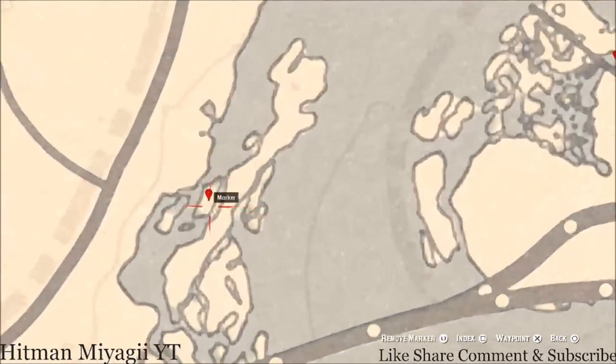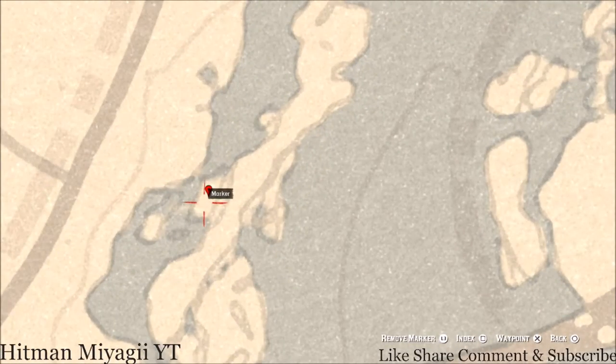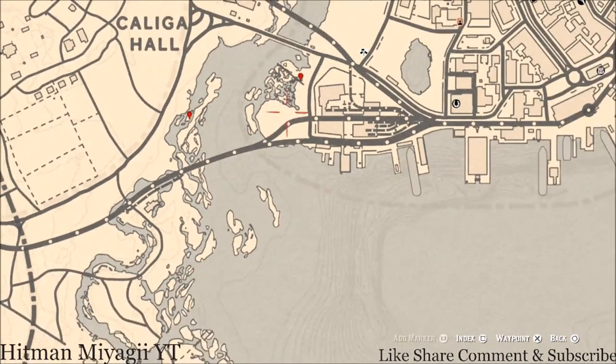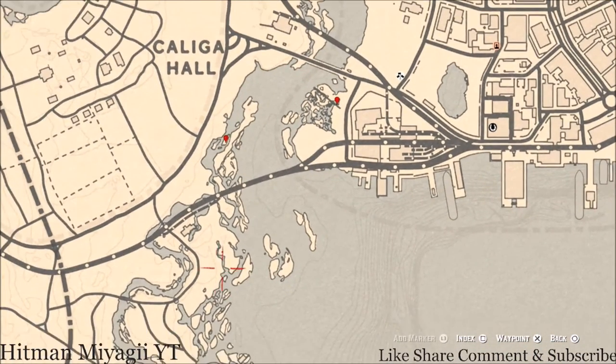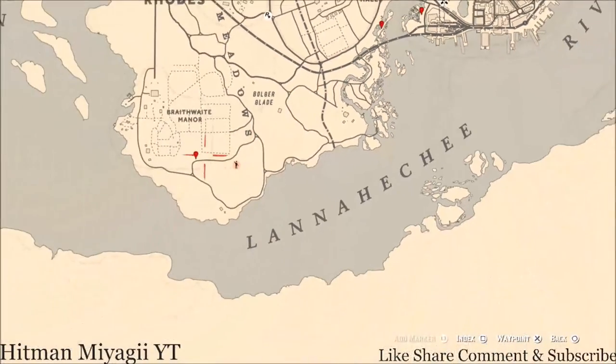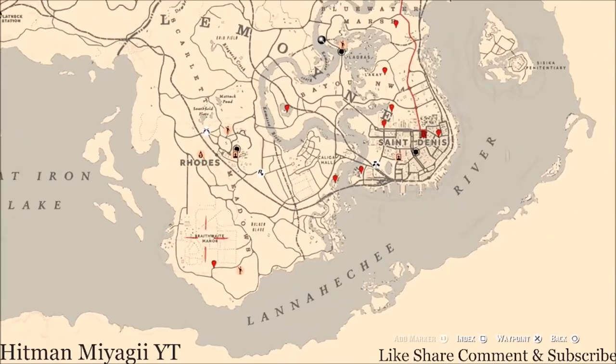Right here at this location you'll get a cardinal flower. This is the cardinal flower that spawns over here in this area each and every day — it helps me personally indicate exactly what cycle the flowers are on. And today is cycle four.